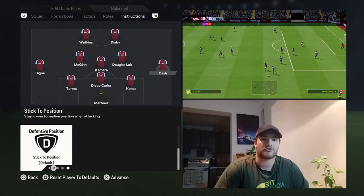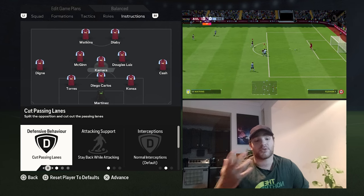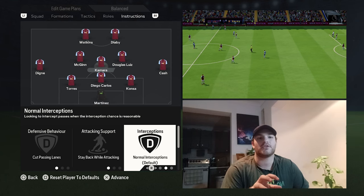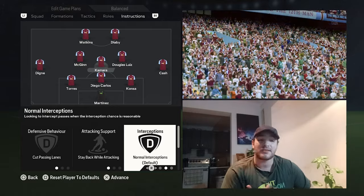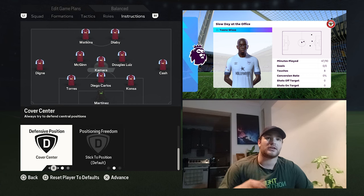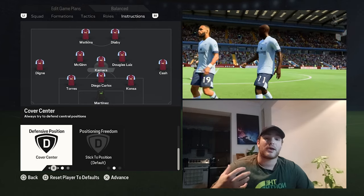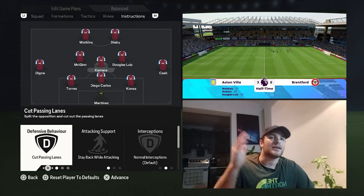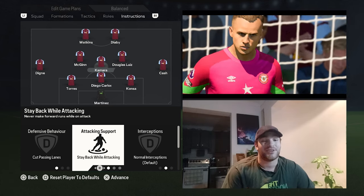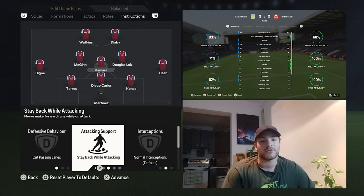Moving into the midfield, we've got Kamara sitting at the base of the midfield three. He's set to cut passing lanes and stay back while attacking. Interceptions are set to normal — you don't really want him chasing too much. He's going to sit in front of the back line, shield it very effectively, and break up play when required. Positioning freedom is set to stick to position and cover the center. He sits in front of the back three and can sometimes slot into a third center back role when Torres gets forward. Unfortunately, EA have removed the ability to drop your DM into the back line, but the stay-back approach still helps cover Torres in certain moments.